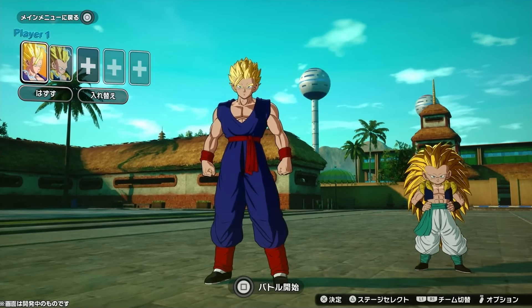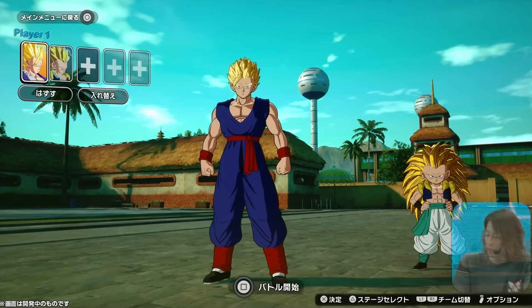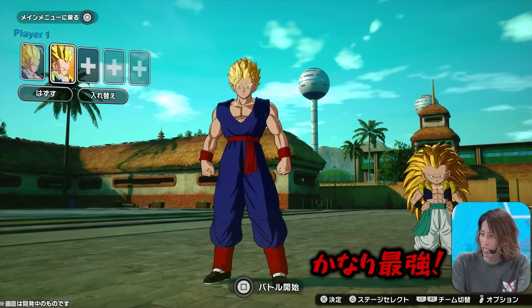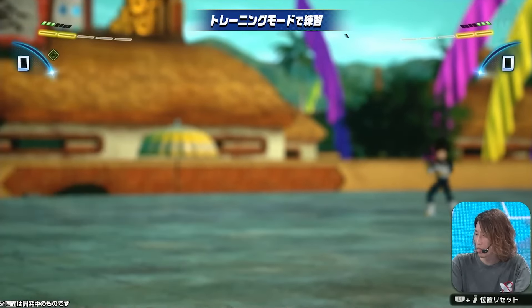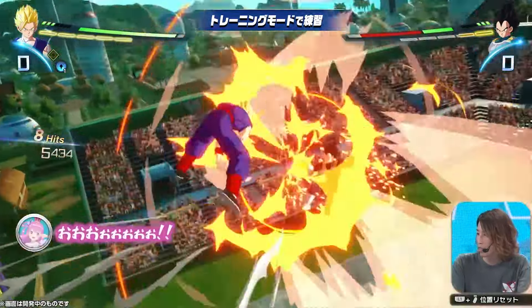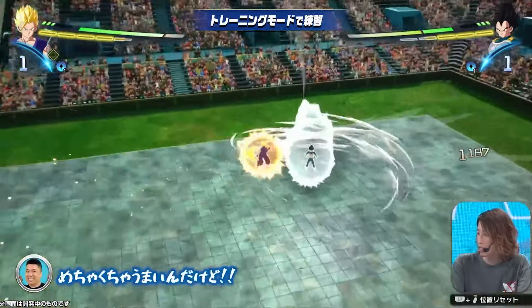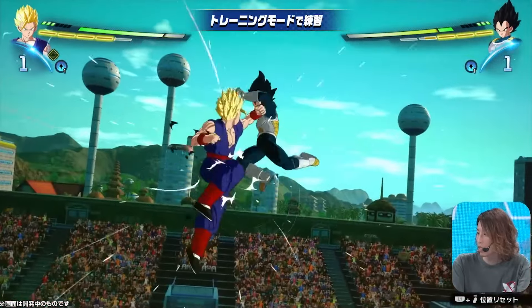In this particular mode the cost limit is 15. The cost for Super Saiyan 2 Adult Gohan is a 7, whereas the cost for Super Saiyan 3 Gotenks is an 8. We don't know what the exact set limit is going to be for ranked, but I would imagine it's going to be around 30 or a bit lower than that. You're going to have to be smart with the characters and forms that you pick.